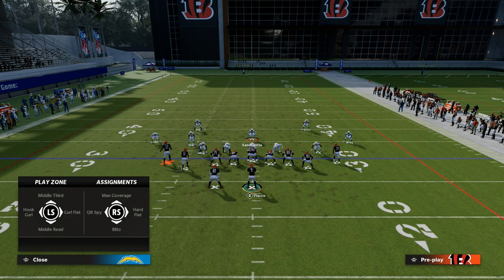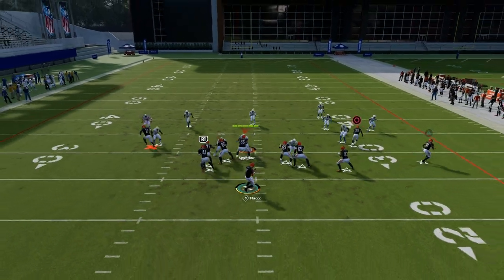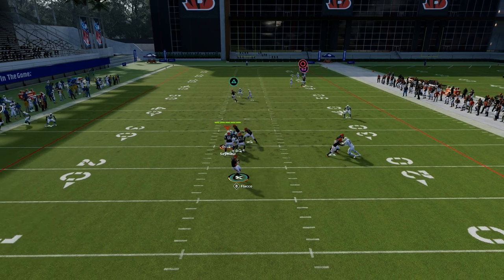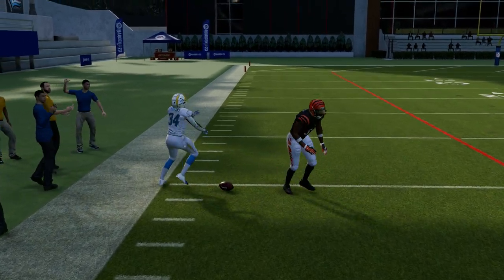If they are playing man-to-man, feel free to hit the running back. But if they're dropping zones over on that sideline, maybe in dollar running a little more zone, the running back is going to pull the zone out of the way. Then your motion slant is going to have all this room to work over the middle of the field and essentially come across the middle really well.